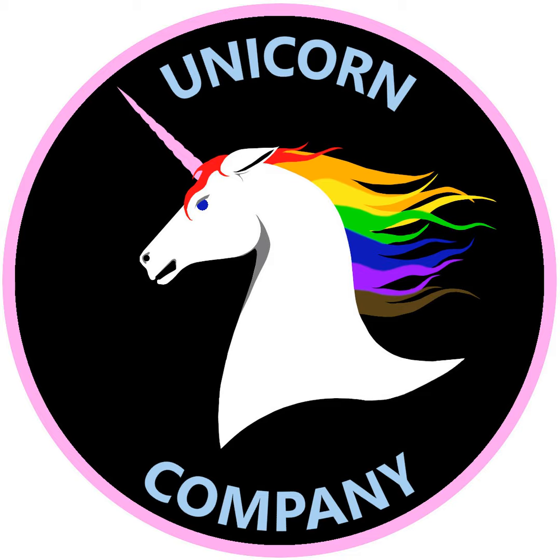Speaking of miniatures, our friends at Ironwind Metals recently released sculpts of the Archer and Rifleman, which are in line with the new sculpts from Catalyst. These are $19.95 for the Archer and $18.95 for the Rifleman, which can actually make two different variants, and they are available through Fortress Miniatures at a discount. I will have video reviews coming out on the YouTube channel in the coming weeks for both of these models.